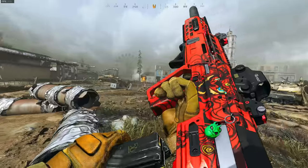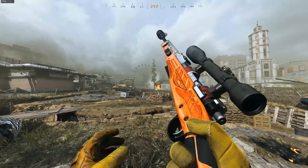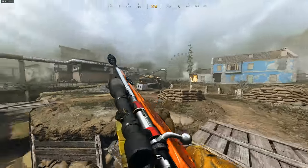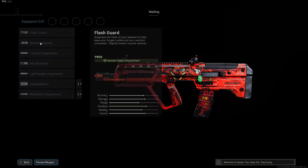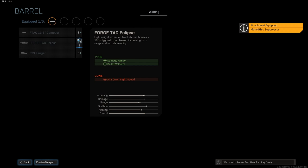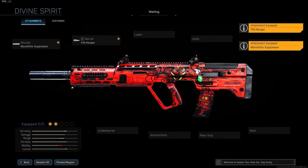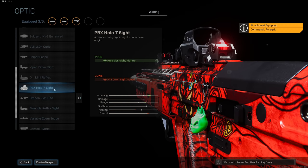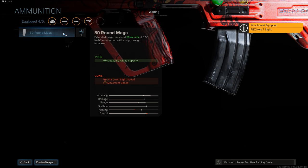I'm going to be running this Ram alongside a Kar98, and this round is pretty top tier — loads of action, loads of kills. I think it's a really good one. Monolithic Suppressor with the FSS Ranger Barrel to start with on the Ram, then the Commando Foregrip, PBX Holo Sight with the blue dot reticle, and 50 round mags. This is pretty much your classic Ram 7 setup.